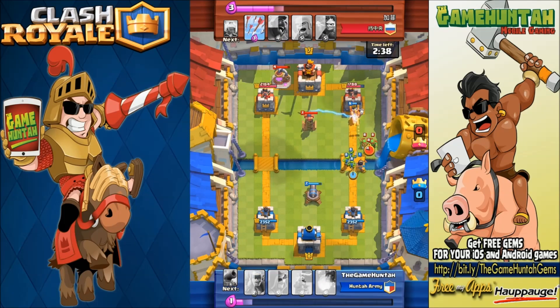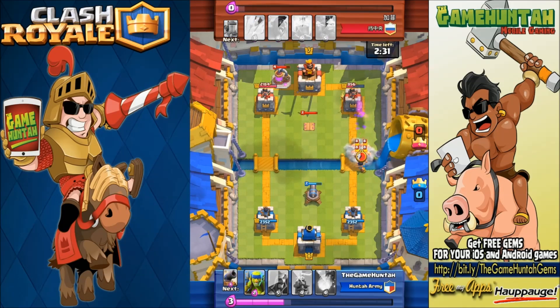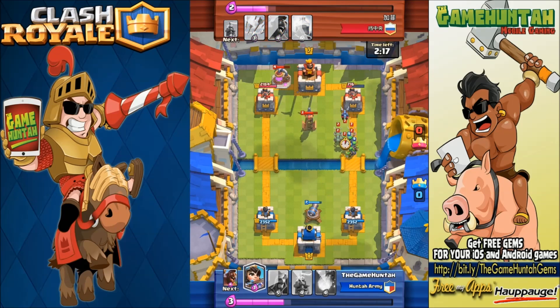We're gonna start pushing from the right side — Hog Rider and Princess. My opponent placed the Elixir Collector right there, so that gives me some extra seconds to push and do damage to the top right corner tower. That group of Barbarians is gonna come for me, but I've got the Cannon on defense and Spear Goblins to take care of them.